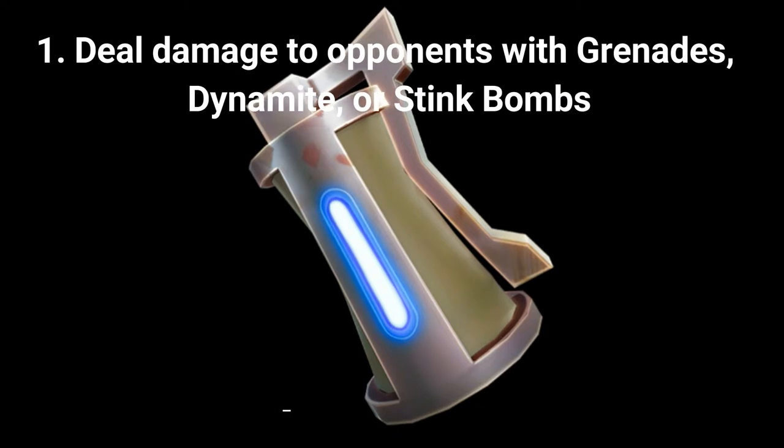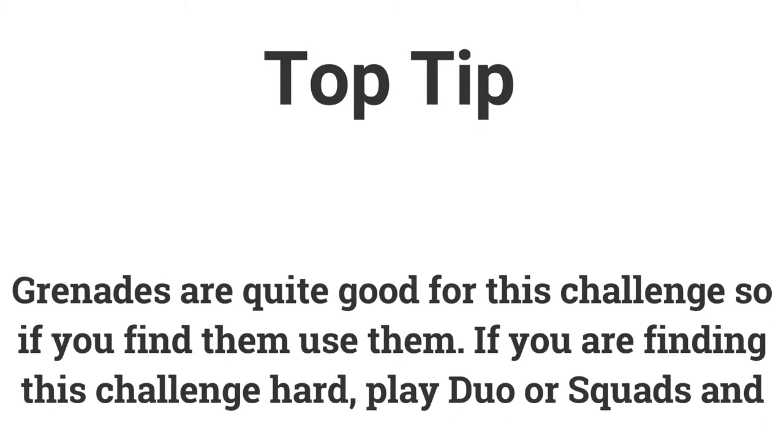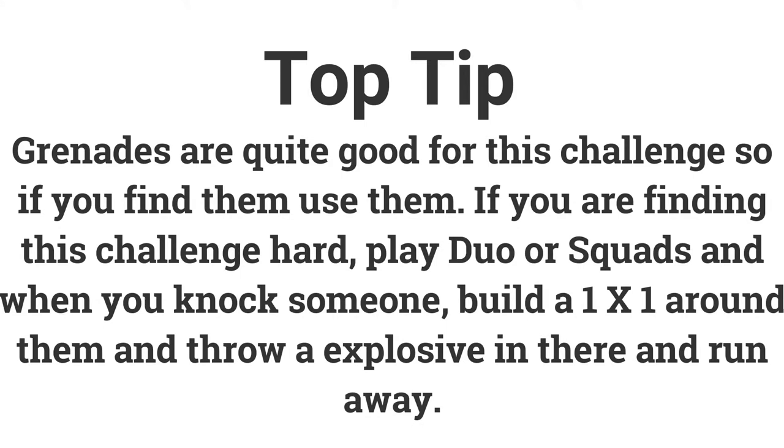The first challenge is deal damage to opponents with grenades, dynamite, or stink bombs. If you deal 200 damage you can get 5 battle stars or 500 XP. Dynamite is quite hard to deal damage with so try to find grenades as these are most likely the best. If you find them in Team Rumble then use them there, but if you can't complete this challenge, go into duos or squads and when you knock someone, build a 1x1 around them and throw a grenade in there and quickly run away.